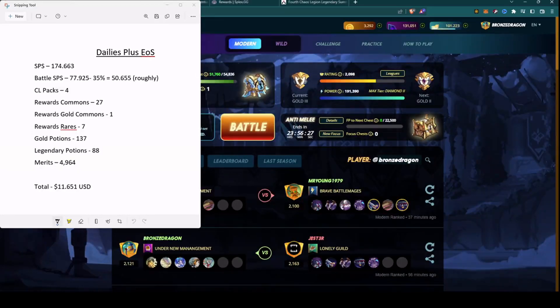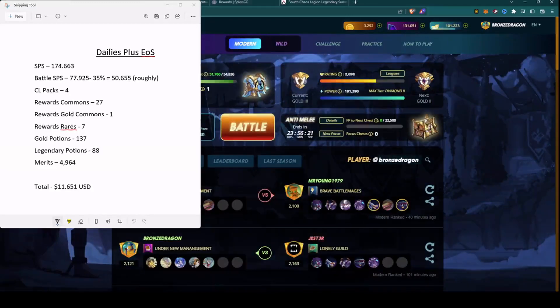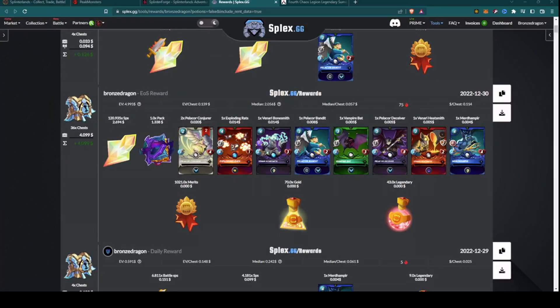I've opened them all — I was able to open three different Gladius packs this season. Going back to the Splex page, the total was roughly eleven and a half US dollars. I always say roughly because the values of these things are mostly down lately, so here's hoping the value goes back up, especially as they go out of print.